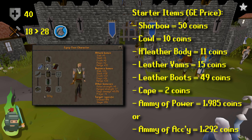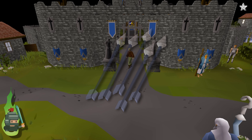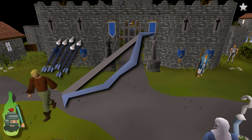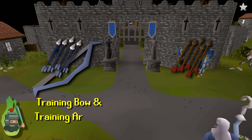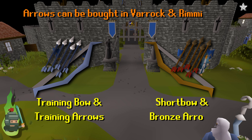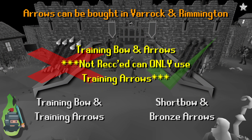Also, an amulet of power if you can — this might be difficult for Ironmen, so an amulet of accuracy from the Imp Catcher quest is an alternative, with a link to a guide popping up on screen. A cape and obviously some arrows. You can get starter arrows from the range tutor. The training bow and short bow have the same stats, and the same is true for training arrows and bronze arrows, so which you use is up to you. If you've got no money, use the free ones; if you've got plenty, buy some bronze arrows — they're more than good enough for now.